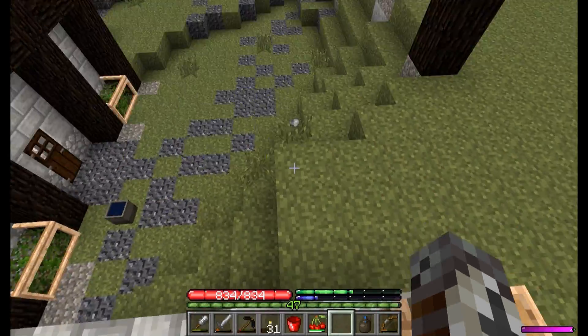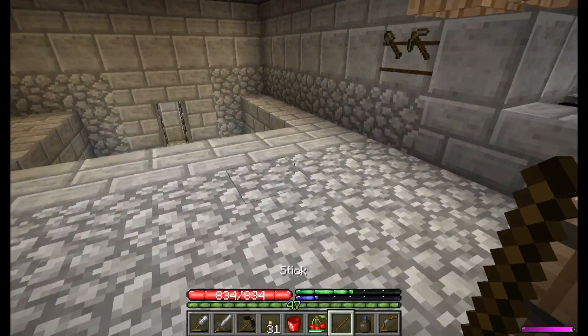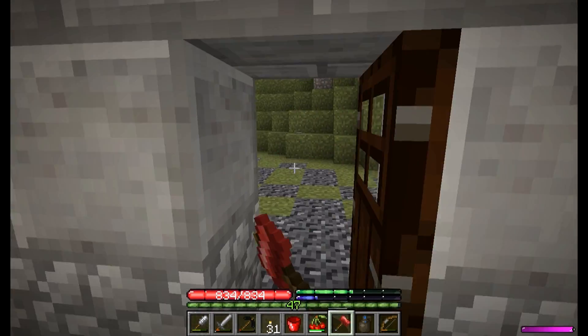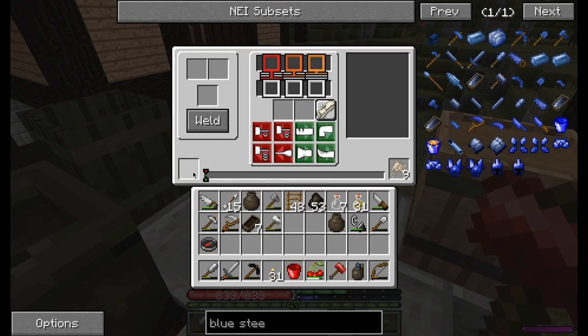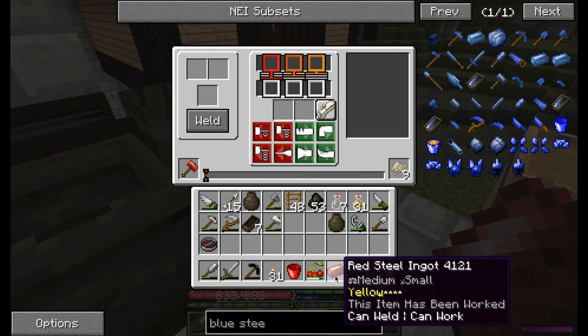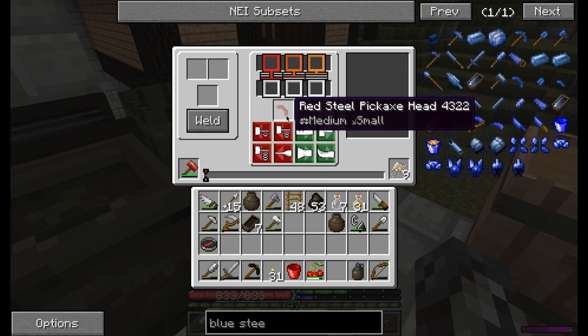First tool head made of red steel — decided to go with a hammer, because I get tired of having to replace them. I haven't had to replace the steel ones that often, but red steel is what, three or four tiers above steel. So it makes sense that I won't have to replace it almost at all. That's at least the hope. Plus that gives me an iron hammer to walk around with. Can we get it this time? Nope. Fine. There we go.